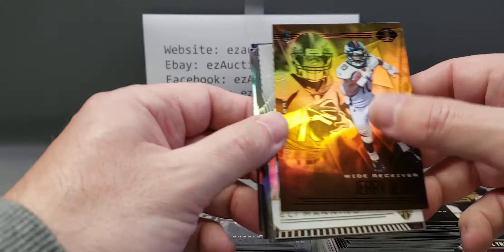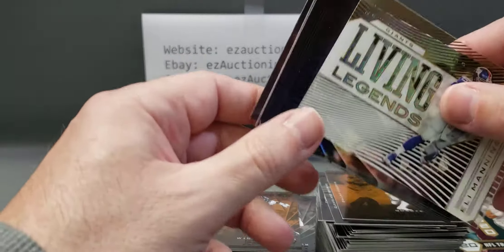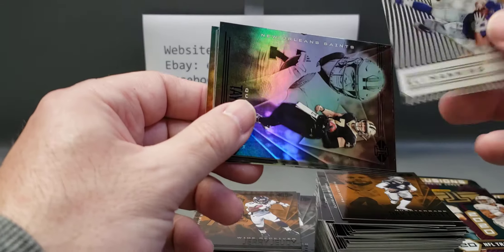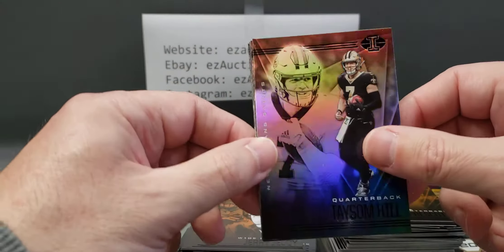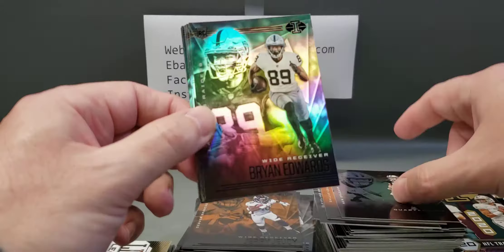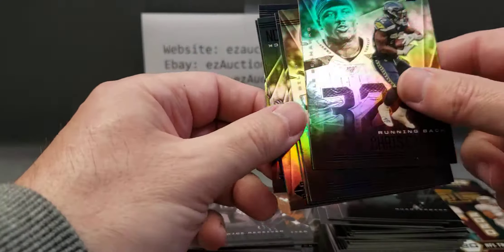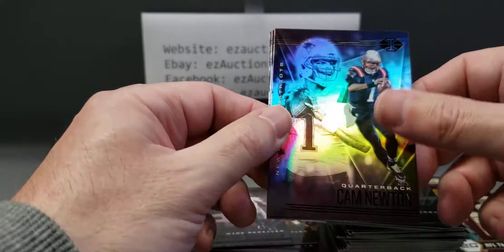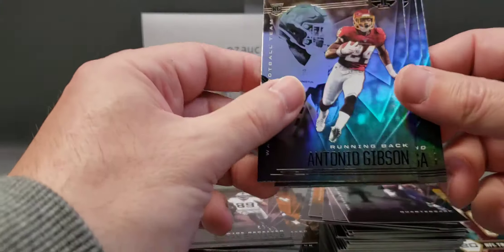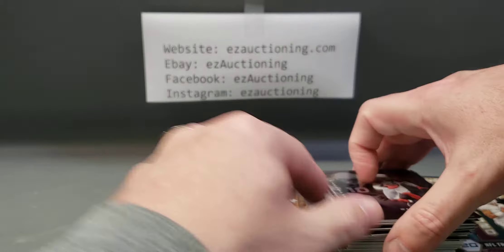Dak Prescott, Jerry Jeudy. I don't know if I would consider Eli Manning a living legend but they did — Peyton for sure, Eli I don't know. Taysom Hill, Brian Edwards rookie, Chris Carson, Josh Allen, Cam Newton, Antonio Gibson rookie — first one of those we've gotten — Nick Bosa, and DeAndre Hopkins.